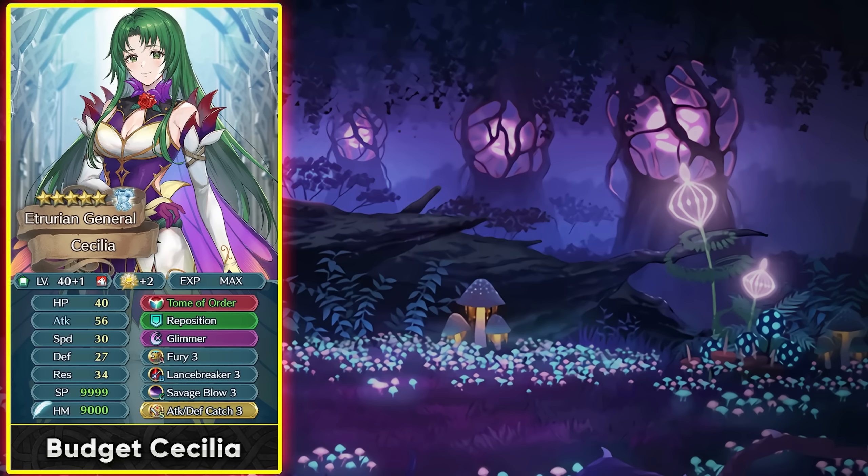If you're going to be building Cecilia on a budget, you can simply give her Fury and Lancebreaker — this is the budget build I used for the longest time. It can work for limited hero battles and arena assault, where she's a good pick for her effective damage against flyers and for taking on many blue and colorless threats.